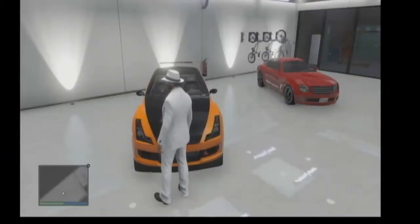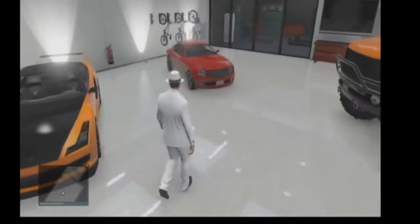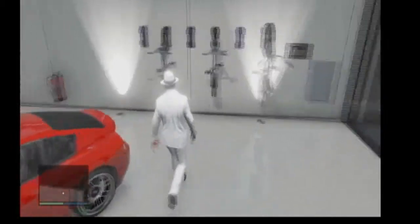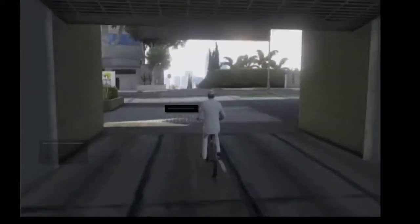Go inside your garage, walk over to your bike rack, and take a bike. Now when you do this, your BMX is going to be destroyed and your cruiser is going to be destroyed. Blow them up right now.